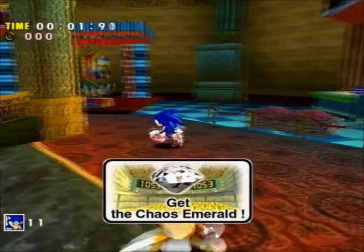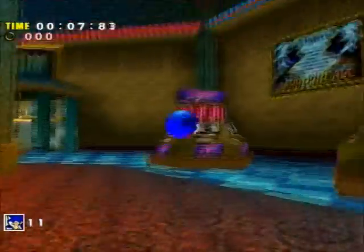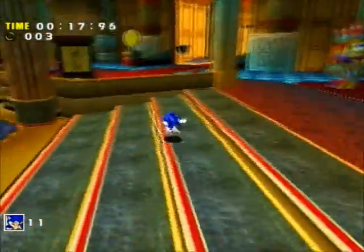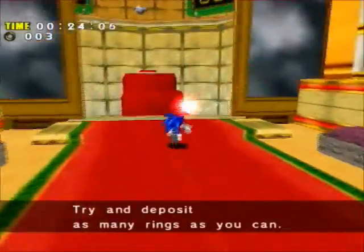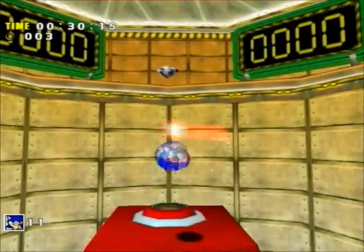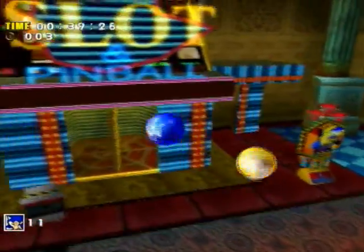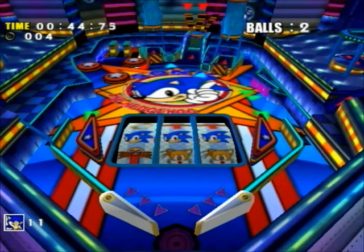So this is the casino level. This upper area — the casino floor — there isn't too much to do. You can hit these slot machines to gain rings. The goal here is to gain 500 rings and go to the vault, and just deposit the rings to gain that chaos symbol up there. We can't jump up there — we have to deposit 500 rings and have that create a pile of coins to allow us to go up there.